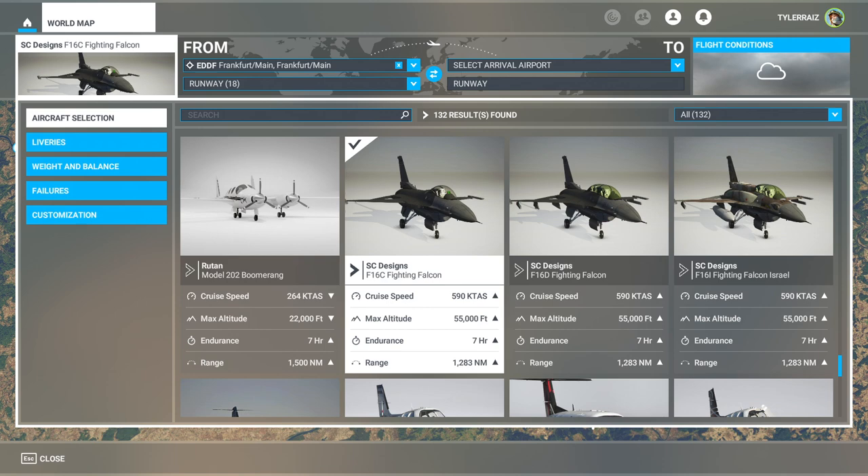Hello everyone and welcome back to FlightSim 2020 where I'm going to take a look at the SC Designs F-16 that was recently released. It's published by JustFlight and is available on their website for $35, and it will probably eventually be available on places like SimMarket. It is version 0.2.0, and I expect it'll be version 1 by the time it hits the other marketplaces, though I'm not sure — that has been the pattern with DC Designs fighters. I'm not sure what the difference between SC Designs and DC Designs is.